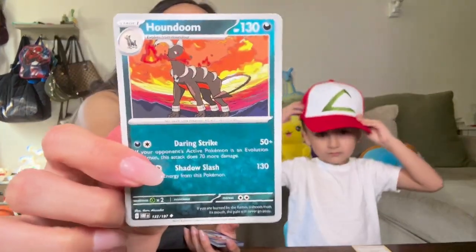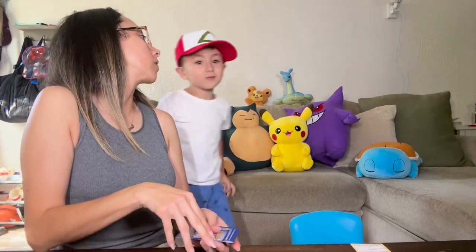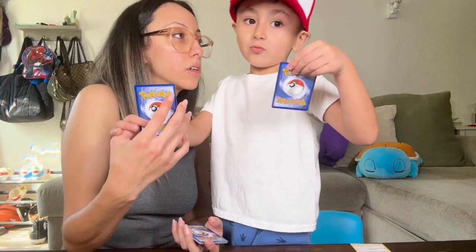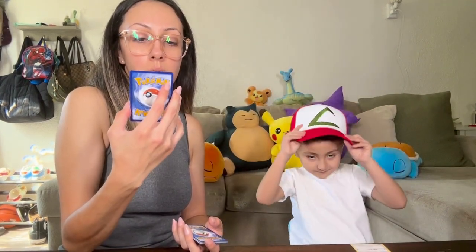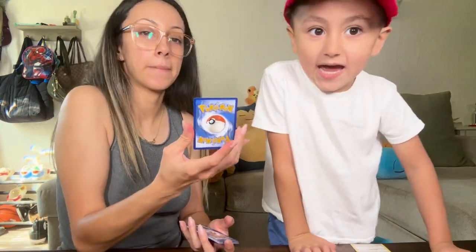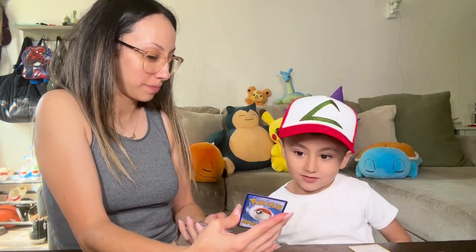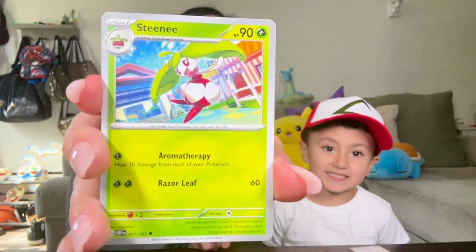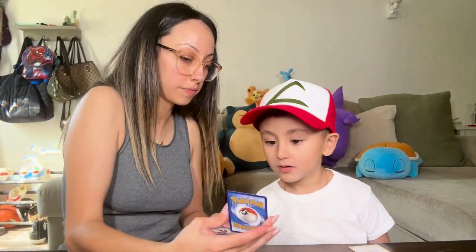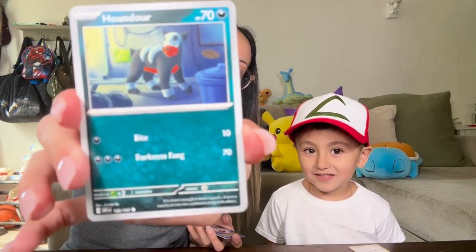We got a Houndoom. Altaria! We're calling our dog outside Houndoom. You're going to call your dog Houndoom? Yeah. Altaria! Look at Altaria! We got Altaria — it's full holo blue. And then we got a Volcarona, which is the evolved form of Larvesta. We got a Paldian Wooper! And we got a Steenee! And we got a Tadbulb — it turns to Bellibolt. Houndour! It turns to Houndoom!